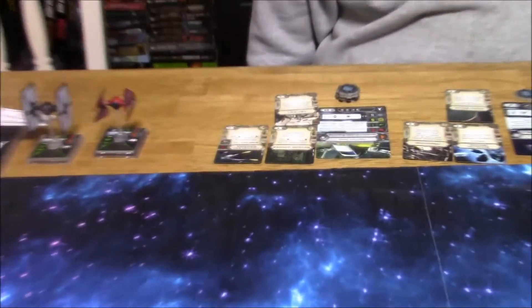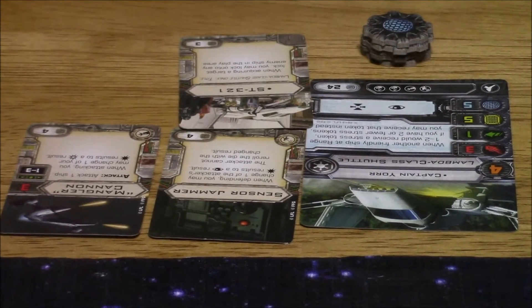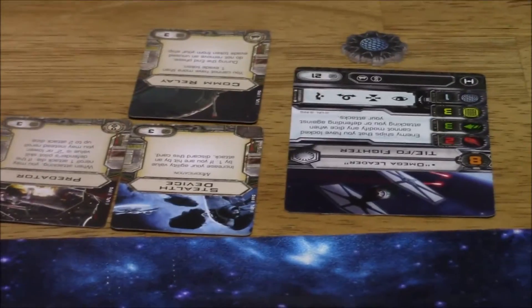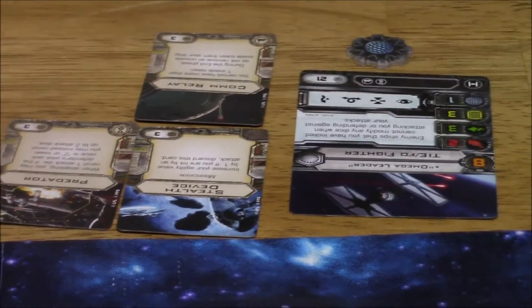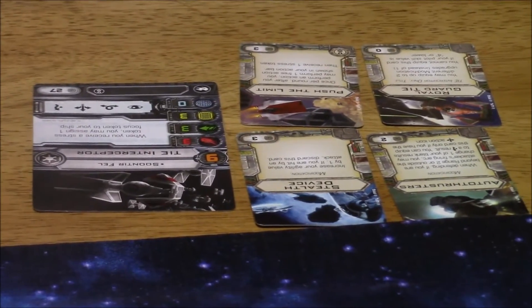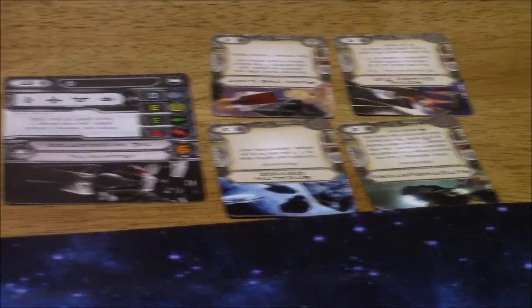Over there, he tried my build from the previous video. He's got Captain Yor on a Lambda with Sensor Jammer, Mangler Cannon, and ST-321 — well, the same ships. He's got Omega Leader in a First Order TIE Fighter with Stealth Device, Predator, and Comm Relay. Last but not least, he's got Soontir Fel on a TIE Interceptor with Stealth Device, Push the Limit, Royal Guard TIE, and Auto Thrusters. All of that came to 100 points.